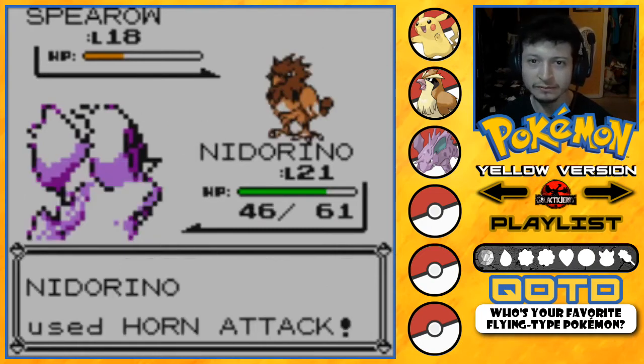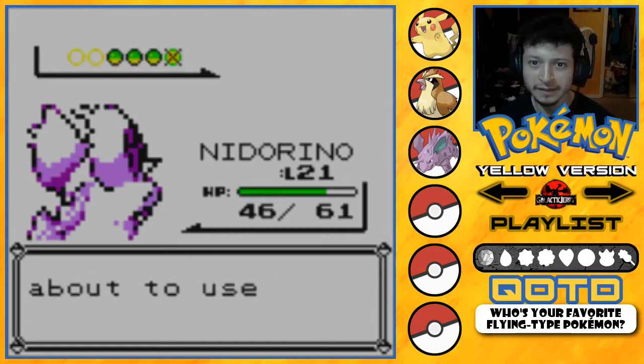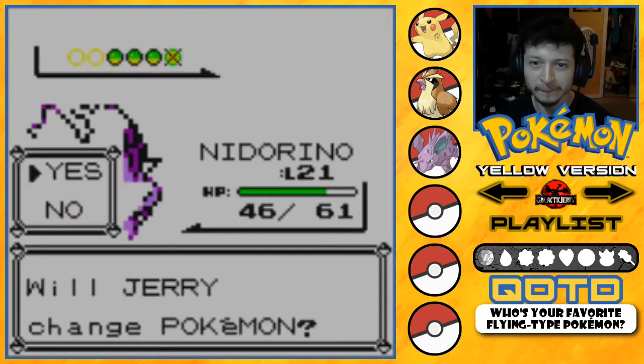Horn Attack does more than half. Fury Attack — please don't hit five times. It hits just three times, that's good. Another Horn Attack and that is the end of Spearow. Next up is Sandshrew — it's a Ground type.